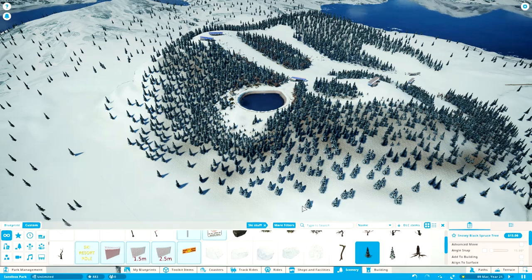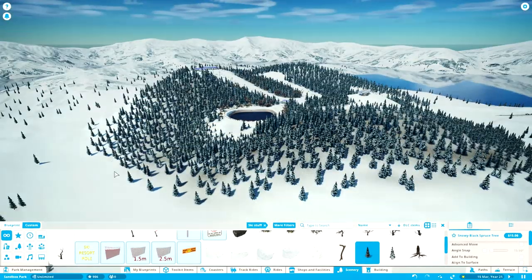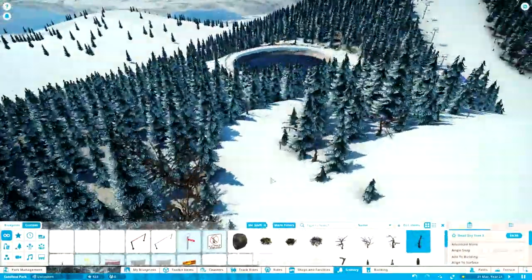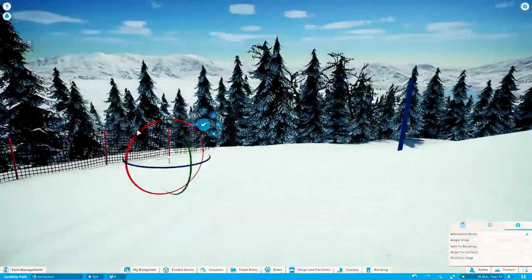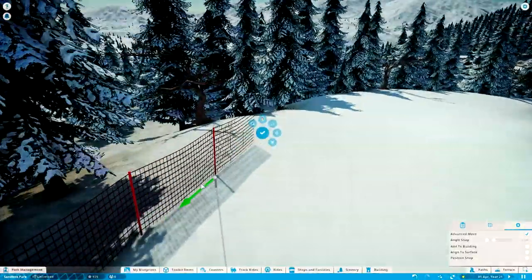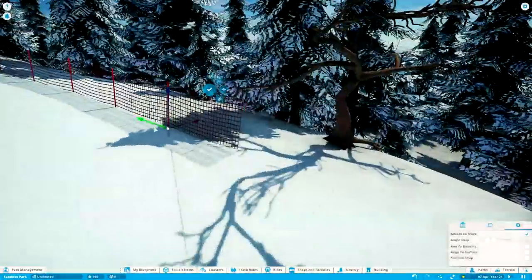I had some suggestions to add some moguls to one of the black pistes, which I think is an amazing idea and I would love to do. I tried messing with terraforming and some of the snow pieces we have in game, but neither of them looked really good — the moguls looked kind of unrealistic and unbelievable, so I decided against it. But maybe one day I do find a way to make them realistically. There was also an idea to do a fun park, but that's a topic I'm going to save for the next episode. I do want to say I'm not going to be very good at it, because I've never really skied on any terrain parks — I'm a total noob, I've only been on boxes and never actually done jumps or anything like that.